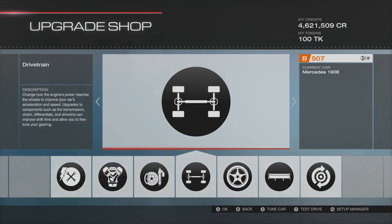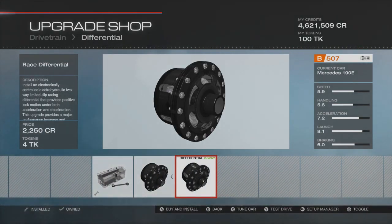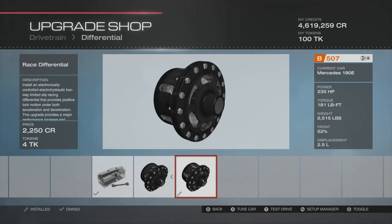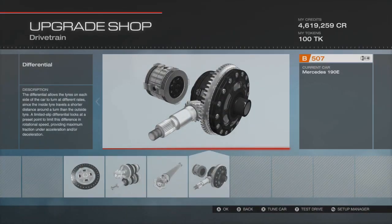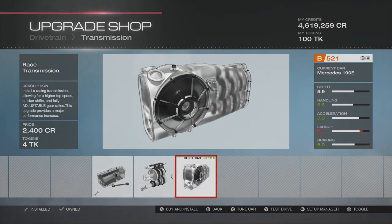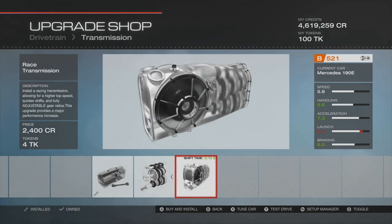On to drivetrain. The first thing to always upgrade is the differential - it rarely increases the PI since it just adds a tiny bit of weight, but it gives us better tuning capabilities when we come to tune the diffs. Then for the gearbox, dependent on the car you can sometimes get away with the stock one, but for this one I'm going to go with the race gearbox so we can adjust the gear ratios.